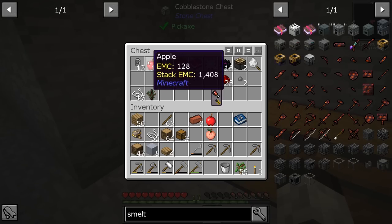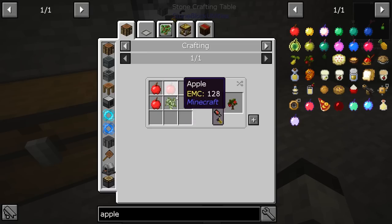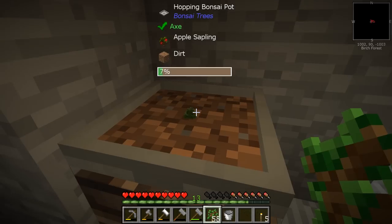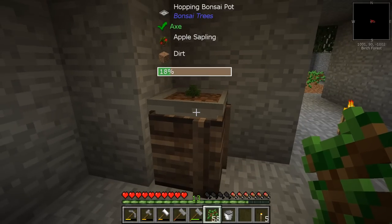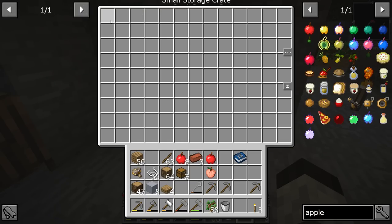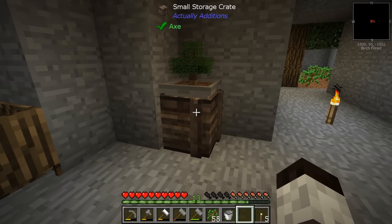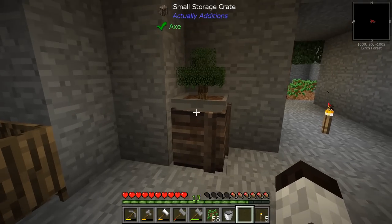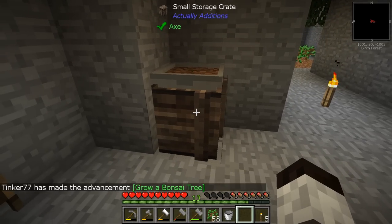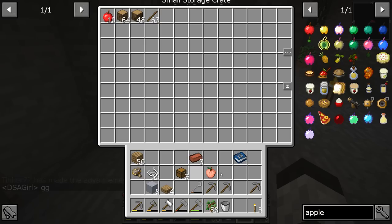You do need some dirt — I'll just grab a piece of dirt, put it in the pot, and now we can plant a tree. I'm not going to plant any old tree — I'm going to make an apple tree. There's an apple sapling: it takes three apples and any sapling, and we have that. There's the bonsai pot placed down. You can see a little tiny tree forming — it will grow and get harvested automatically! It produces sticks, wood, leaves, or apples, all going into the storage crate. That is really cool.